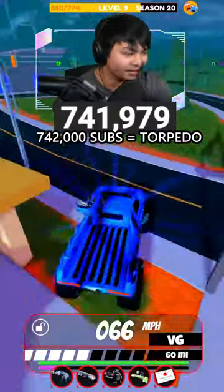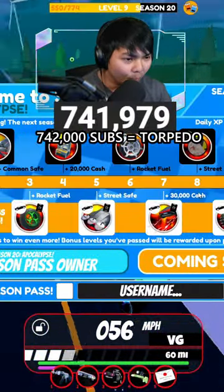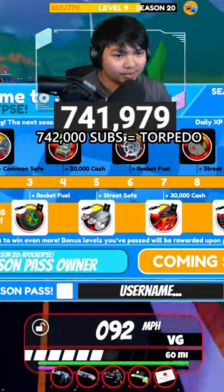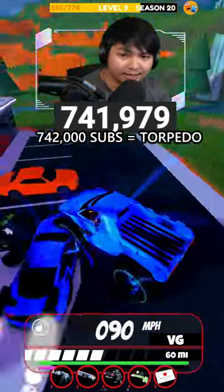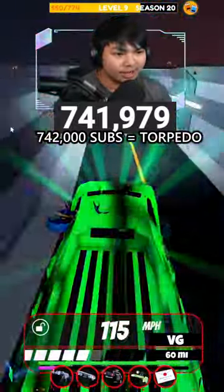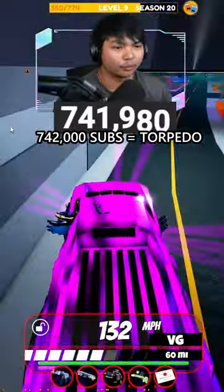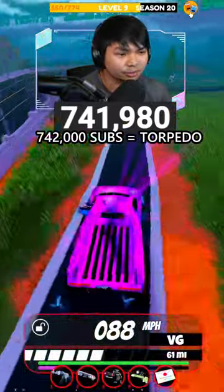Yeah, if you guys wanna get some Seasonal Pass, say so in the chat. Seasonal Pass is no longer 400 Robux — it's only 319 now. They made the Game Pass 20% lower. So 319 is gonna be the price for the next Seasonal Game Pass. Yeah, it's pretty cool, I like it. That's everything you need to know for Season 21 Seasonal Pass.